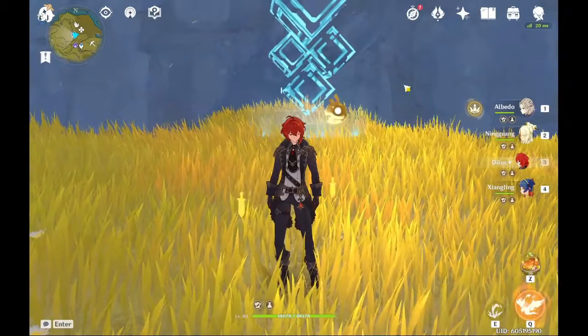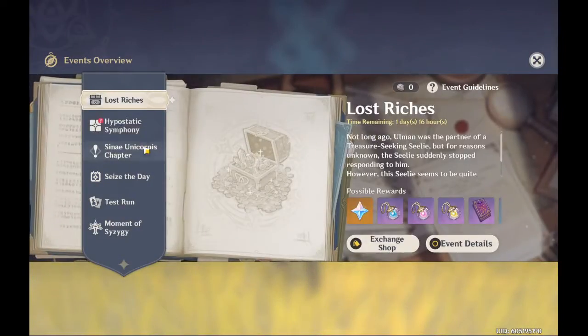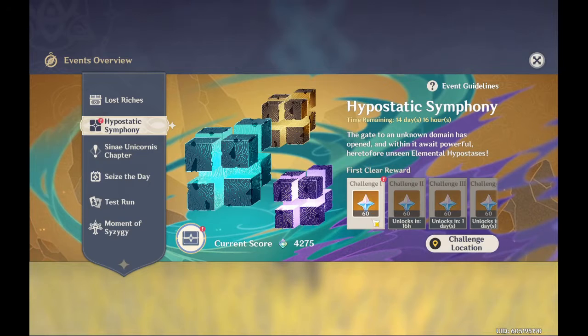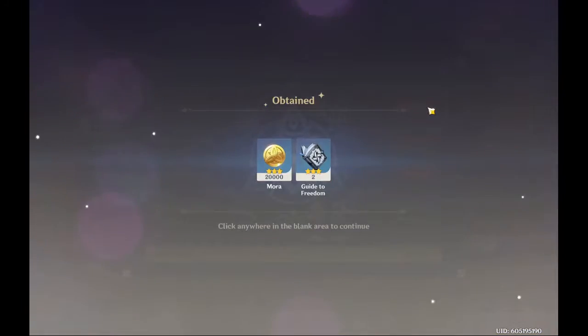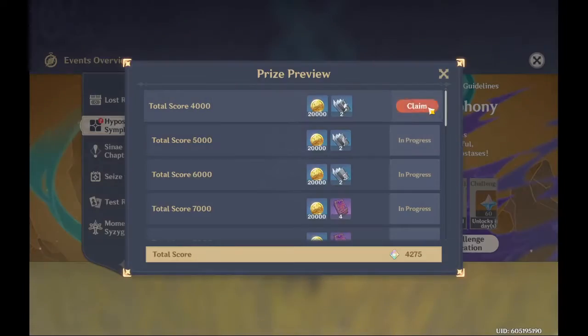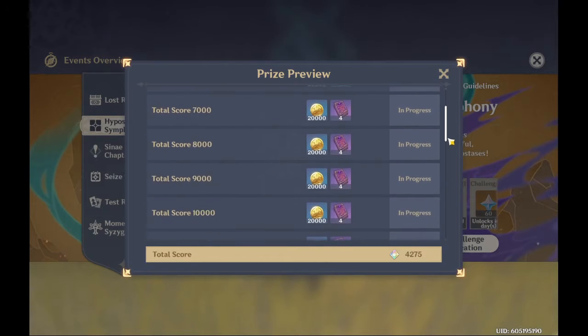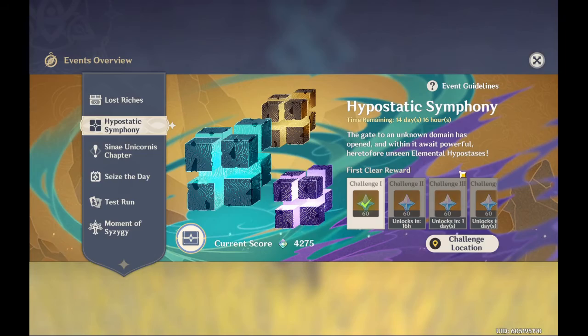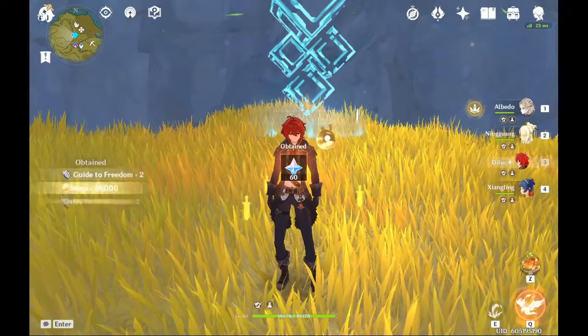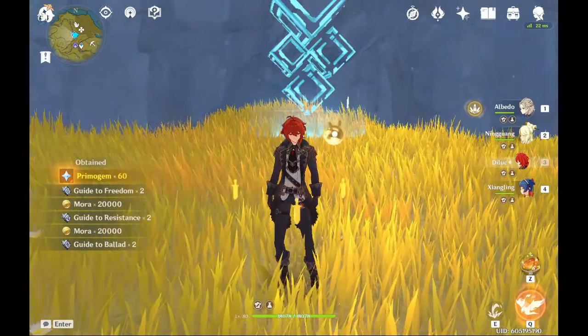Abuse the openings - you don't have that many, especially at max risk. You're strapped for time and your DPS is severely limited. As you can see, my Ningguang was carrying, and she's not even one of the listed buffed characters for this event. Good luck!